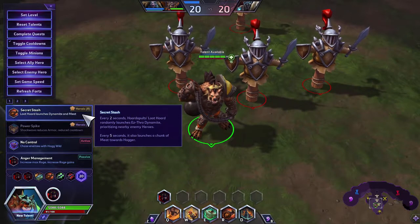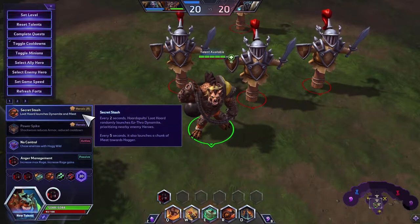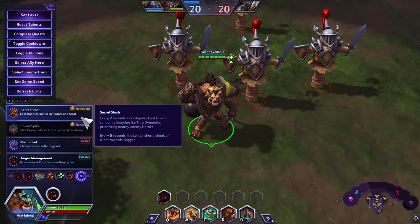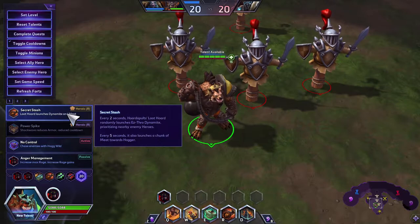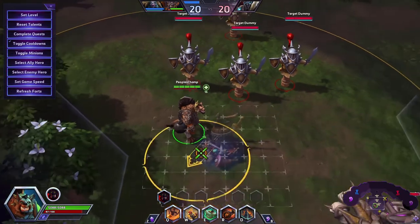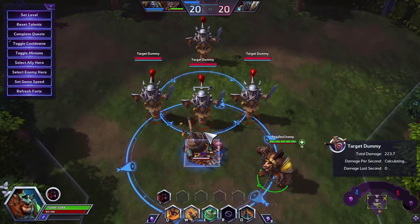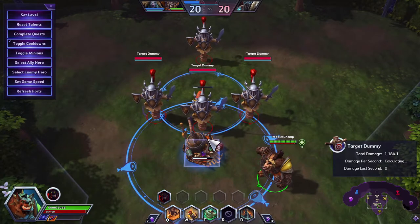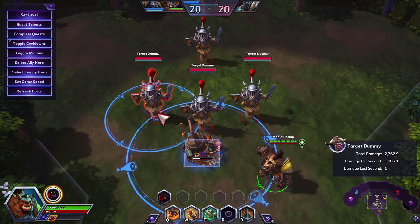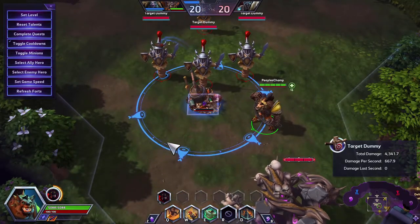For Level 20, the Hortipolt upgrade is Secret Stash: every two seconds, Hortipolt's Loot Horde randomly launches Esther Dynamite, prioritizing nearby enemy heroes. Every five seconds it also launches a chunk of meat towards Hogger. You'll see dynamite launching periodically, landing on the outskirts of the AOE and prioritizing heroes when they're nearby.